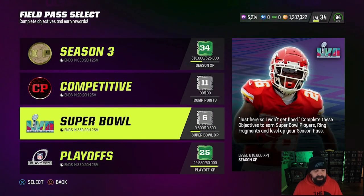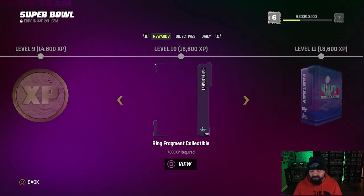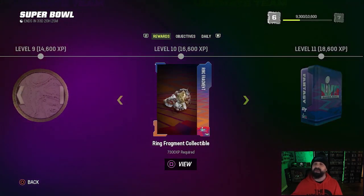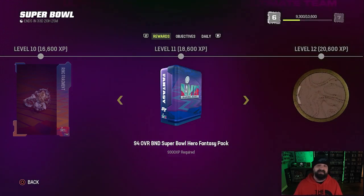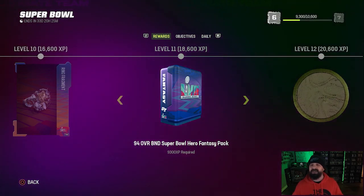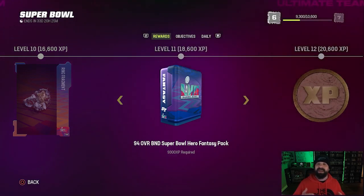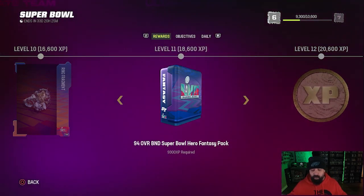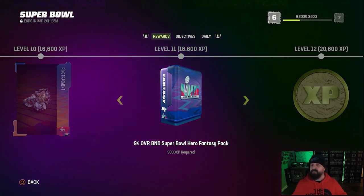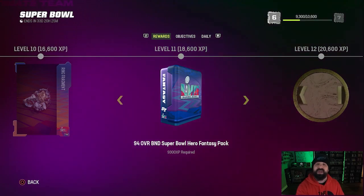Brady just sold so we're right under 1.3 million. With the Super Bowl promo, House Rules will give us a 94 overall card, and we'll be collecting ring fragment collectibles that give a plus-one speed and acceleration upgrade on any Super Bowl cards on the roster. With one card from House Rules and three more 94s from the field pass, we can get some solid budget options from both Part 1 and upcoming Part 2 of the Super Bowl promo. We're going to be grinding House Rules for a while until those playoff card prices come back down. That's the squad — thanks for tuning in, I'm Popular Stranger, peace.